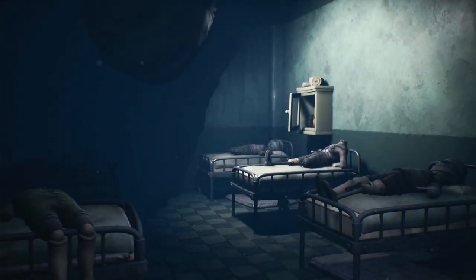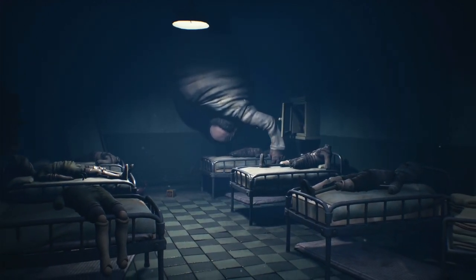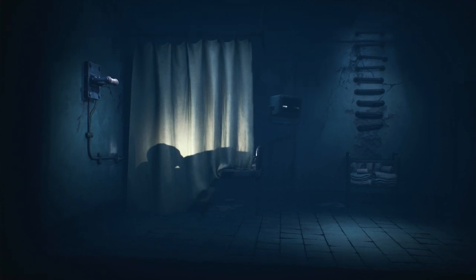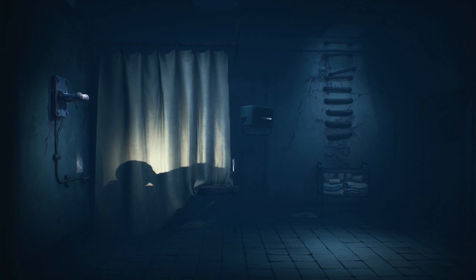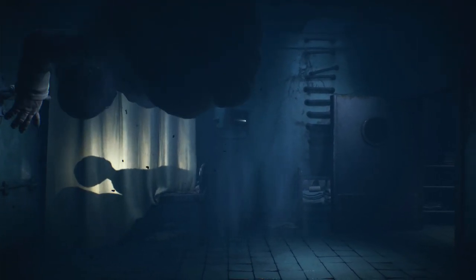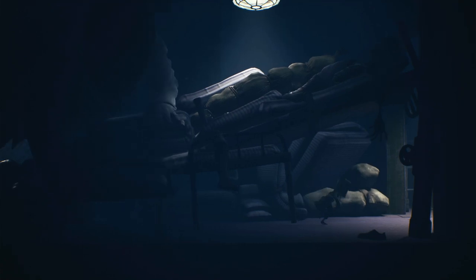Descending in an elevator, Mono and Six find themselves amidst numerous inactive patients in the morgue, some undergoing unsettling operations supervised by the doctor. Mono must remain unseen while attempting to secure a fuse, leading to a tense encounter with a still-breathing patient. Mono's resourcefulness comes into play as he decides to shut down its life support, distracting the doctor and allowing them to proceed. The journey takes a darker turn as Mono and Six confront the doctor in an incinerator, choosing to dispose of him.